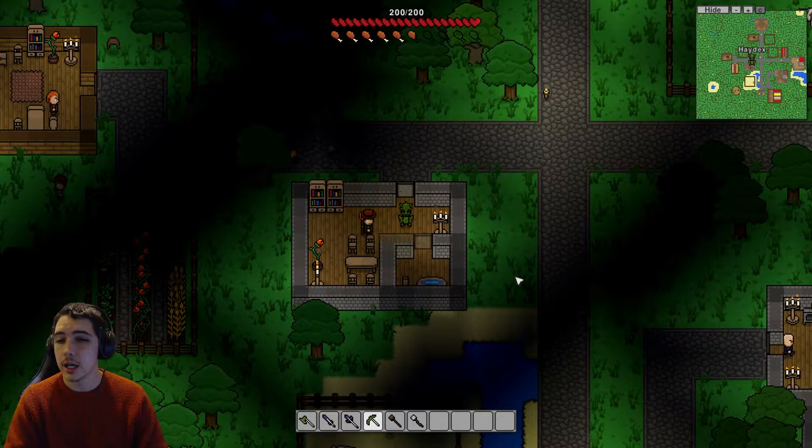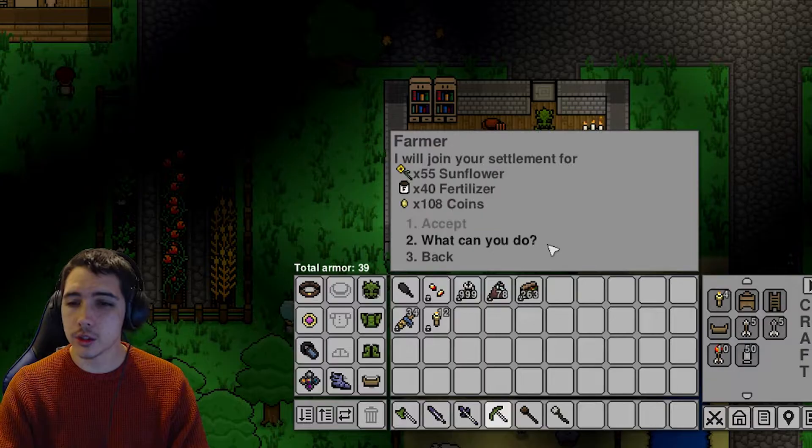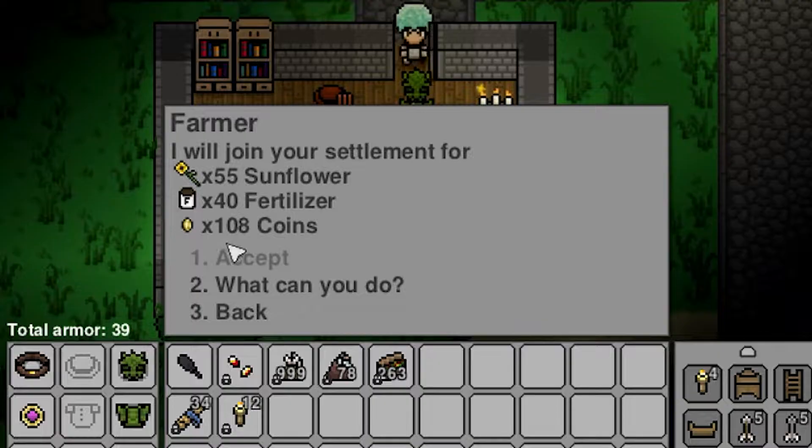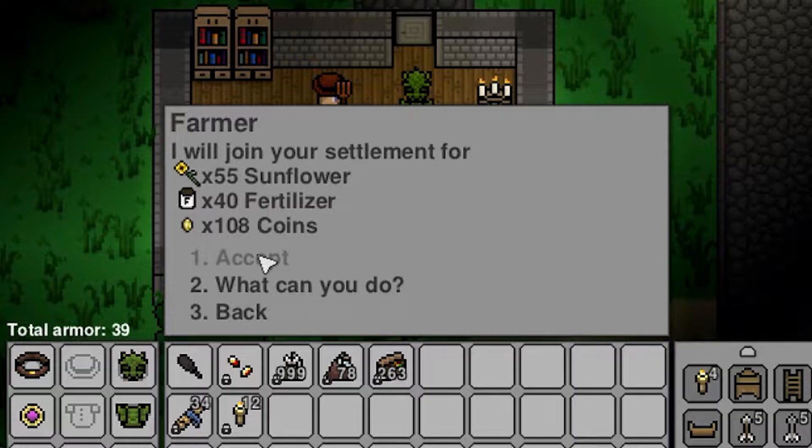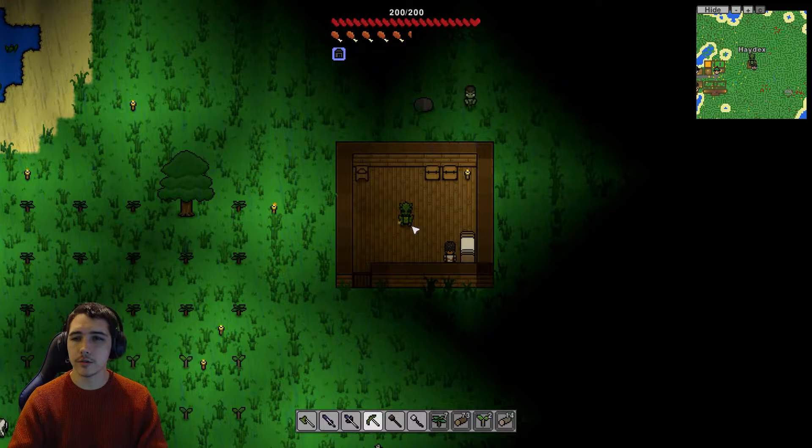I've found another settlement and I'm going to see if this guy will join my settlement. You just talk to him: 'Will you join my settlement?' He's asking for 55 sunflowers, 40 fertilizer, and 108 coins. Get those items for him — the prices will change every day. Just click accept and you'll have your very first settler. Head back to your own island.